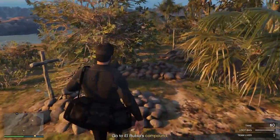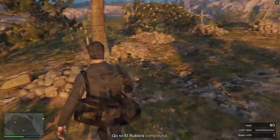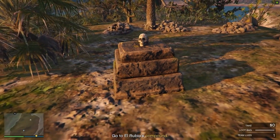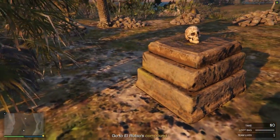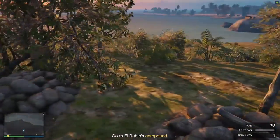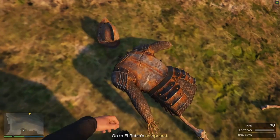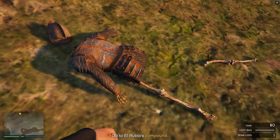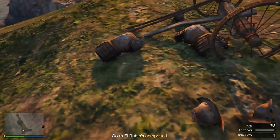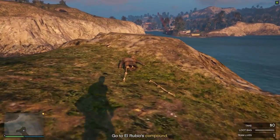One graveyard in particular at the center of the island has a skull sitting on top of a tombstone surrounded by more graves — pretty weird. There's also some conquistador Spanish armor found on one of the shores, surrounded by a very retro-style cannon. This immediately reminded me of Red Dead Redemption 2 where there was a similar conquistador-style armor Easter egg found in the snow, so I wonder if that's what Rockstar was going for.